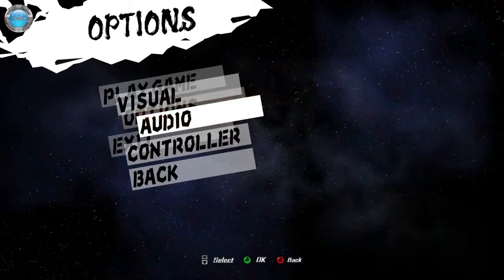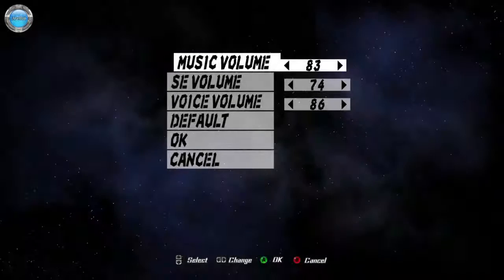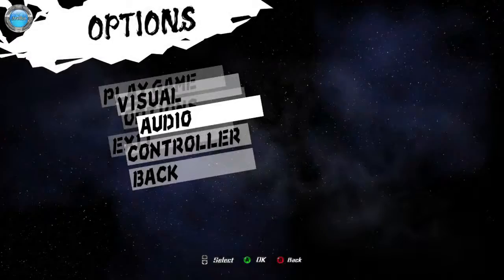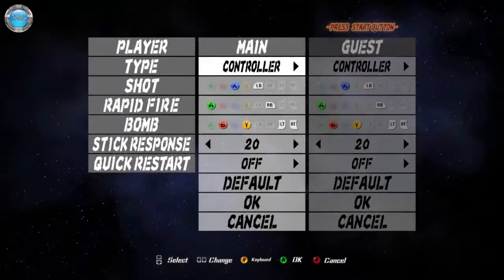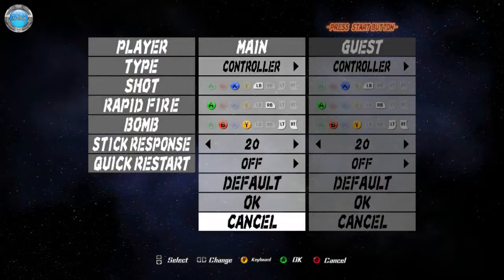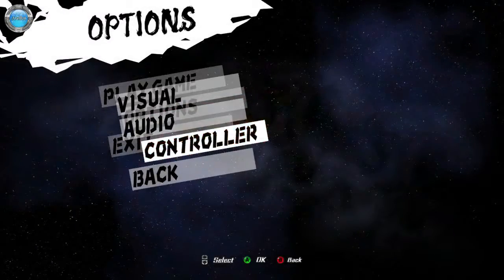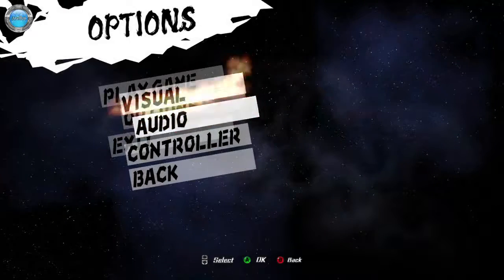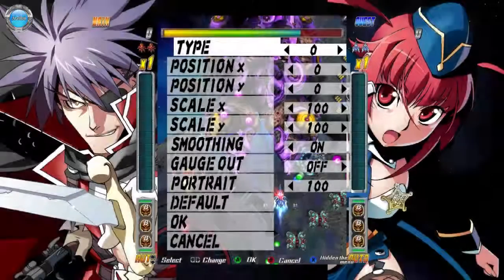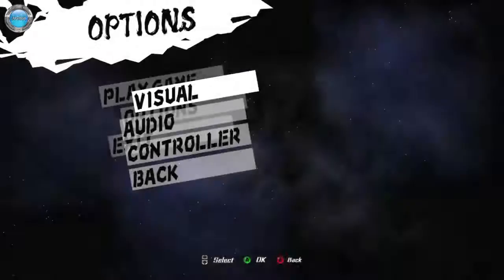I don't remember the audio settings anymore. For controller, I'll be using a controller — you can remap here or in the launcher. These days any bullet hell game has an outside-of-the-game launcher where you can remap buttons. Visual settings are all the standard stuff. I don't think I've changed anything. For position you can move it left, right, scale it — just buy a monitor that can pivot and turn it around.